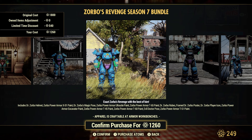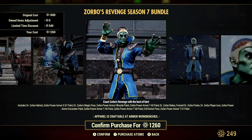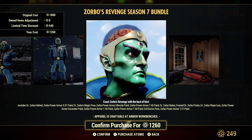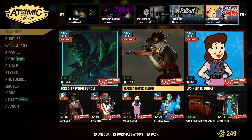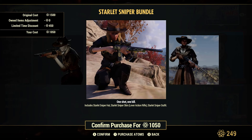The power armor paint is for the Ultra Sights, X-01, T-65, T-51, T-60, and T-45 — so it covers all the power armor, no need to worry there. You also get the Evil Dr. pose and the Magic pose. The power armor looks pretty sick; I'll probably pick that up.